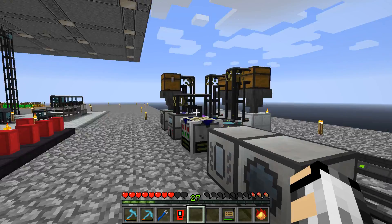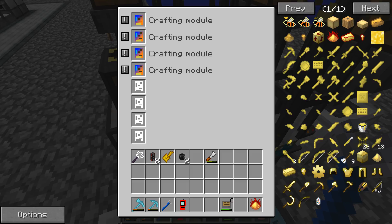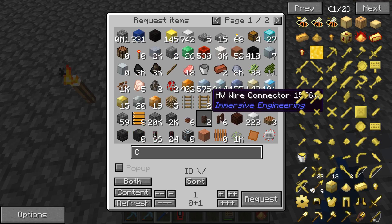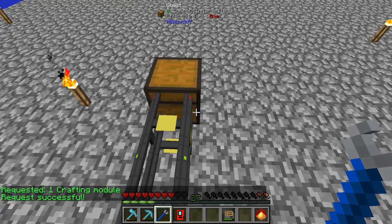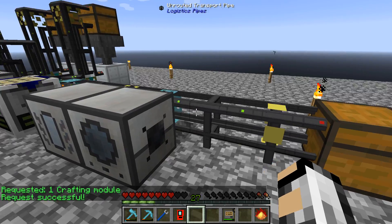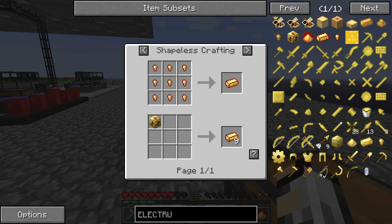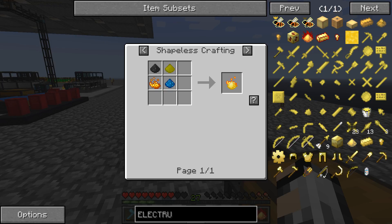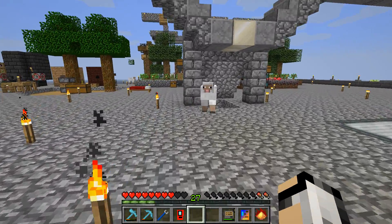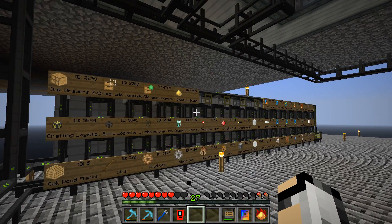We need to do the induction smelter recipe. Let me check if I've got any spare crafting modules — no, so I'm going to need a crafting module. Let's request one. I've got these set to autocraft because I've been using a fair amount of them setting up this system. So while we're waiting, let's look at what we're going to need. We need pyrotheum dust, so we need to set that recipe up as well.